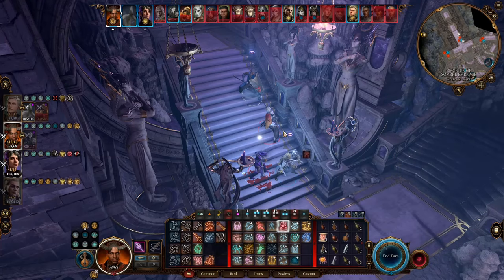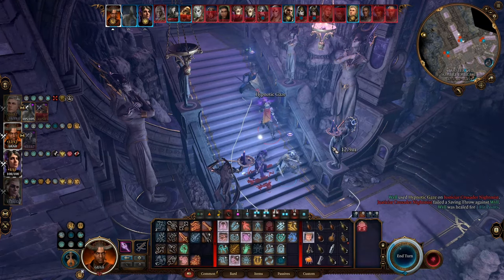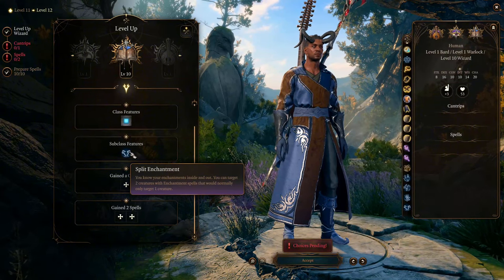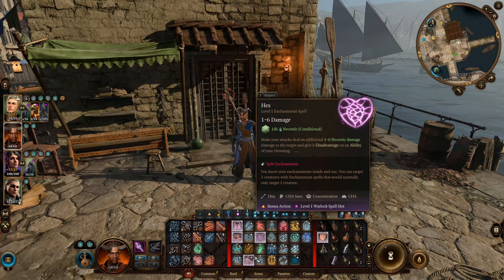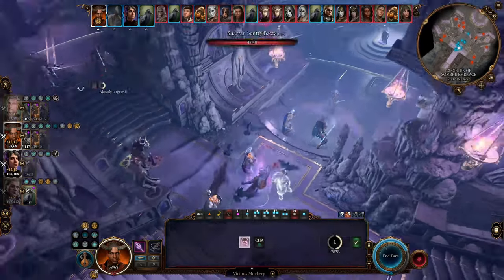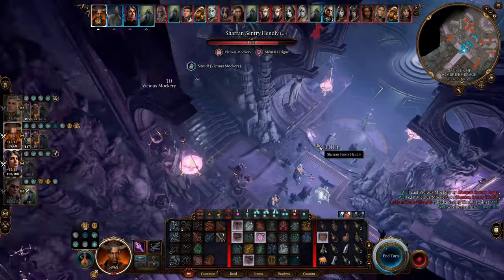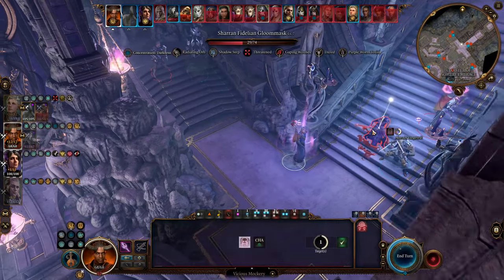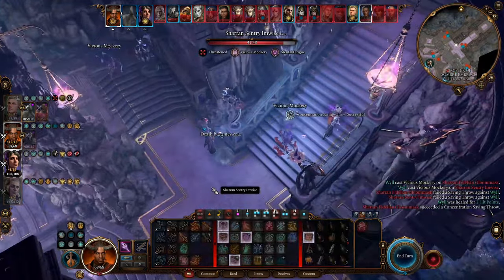If you have watched my Enchantment Wizard video, you already know how strong and precise it is at controlling enemies. At level 10 of Enchantment Wizard, you get the ability Split Enchantment, which allows you to target 2 targets with an Enchantment spell that can normally target only 1. It's very useful when you use your lower level spell slots, which are more cost-effective when casting Enchantment spells.